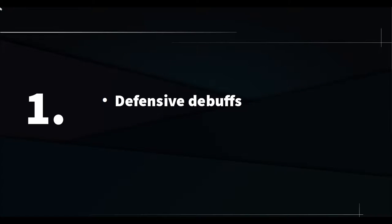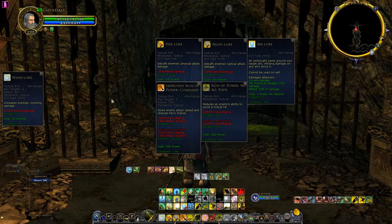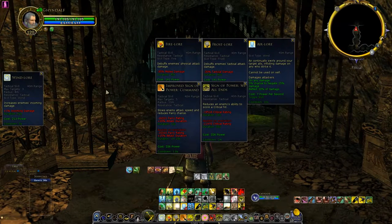Number one: Defensive debuffs. The LM has a couple of really strong defensive debuffs, and your tank and your fellowship members will love you for it if you keep those up. Let's have a look at the main ones, the really important ones.